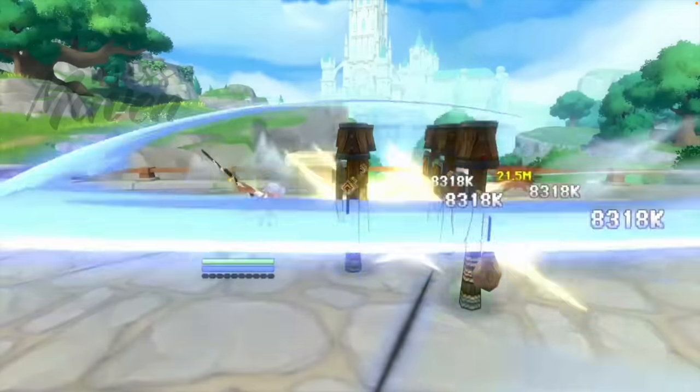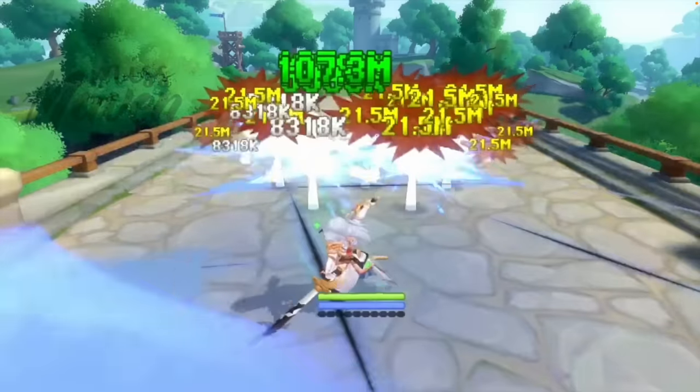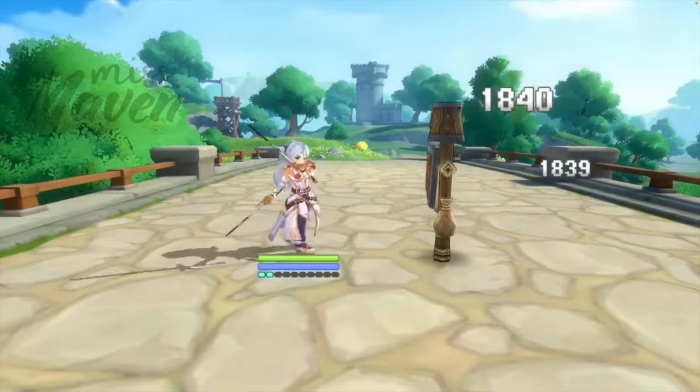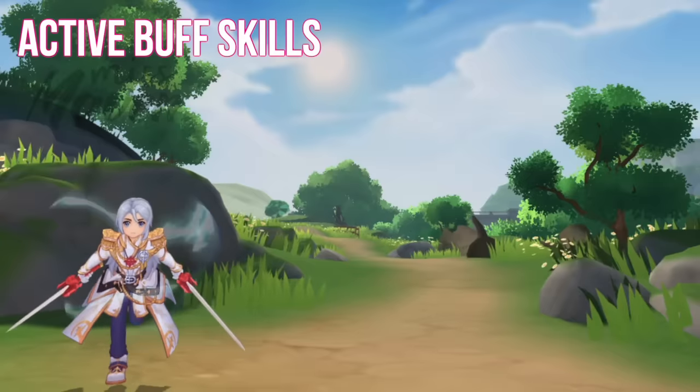Take note that the damage of both Infernal Judgment and Moonlight Dance are amplified based on the amount of stored power stacks. Hence, it's advised to stack layers of stored power first before releasing these 2 skills. Next, let's take a look at his active buff skills.